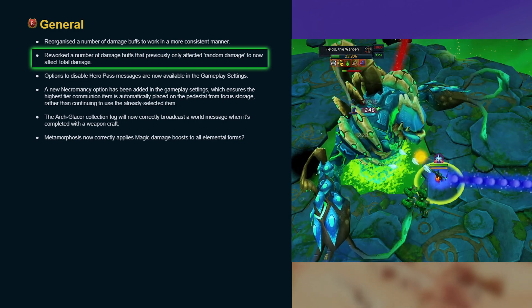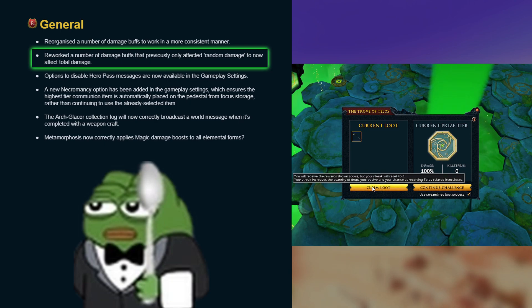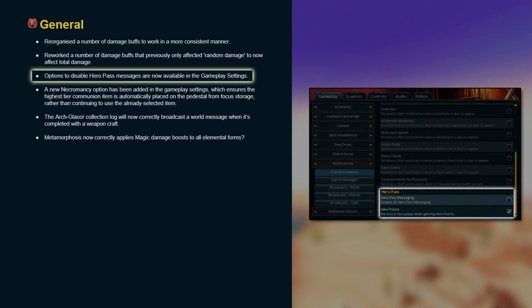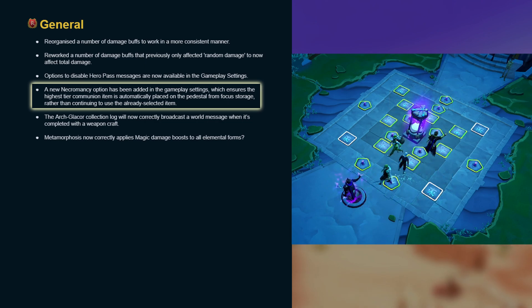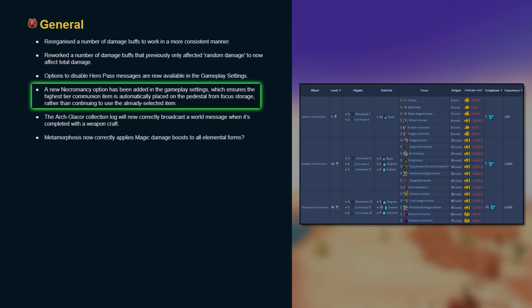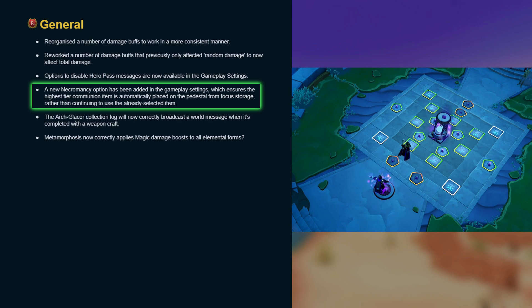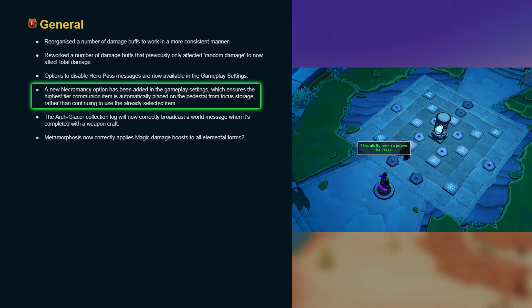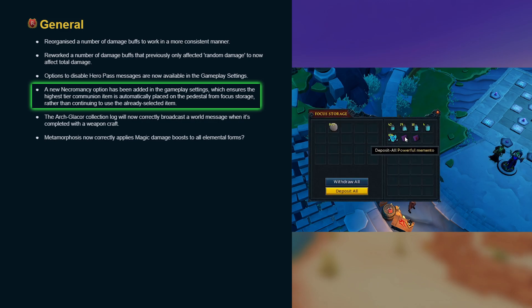Also, in this showcase of a single 100% Telos kill, something interesting happened. Options to disable Hero Pass messages are now available in the gameplay settings. A new Necromancy option has been added in the gameplay settings, which ensures the highest tier communion item is automatically placed on the pedestal from focus storage, rather than continuing to use the already selected item. This isn't very useful for main accounts, as mementos are not only much cheaper but always better than their counterpart bones. Although this addition is pretty nice for Ironmen, I would have liked to see it work from the ritual chests, since that's how you naturally obtain higher tier communions. For now, players are going to have to withdraw and deposit the mementos into the focus storage.